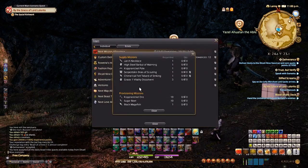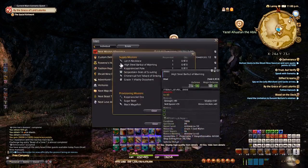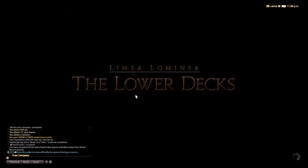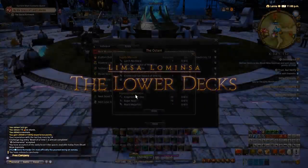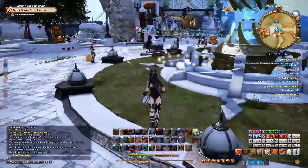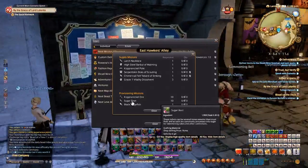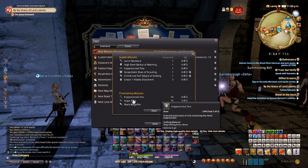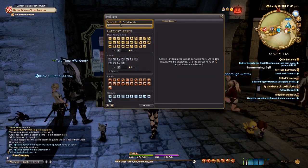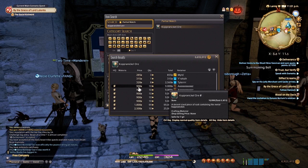If I had to put a priority order on leveling crafters: first and foremost, do your Gold Star Grand Company turn-ins. Then buy the gathering materials for your GC turn-ins off the market board. For example, rather than spending 50+ minutes farming 10 high-quality copper nickel ore, I just spent 9,450 gil to buy them. 9,500 gil is nothing at this stage — saving time is the priority.